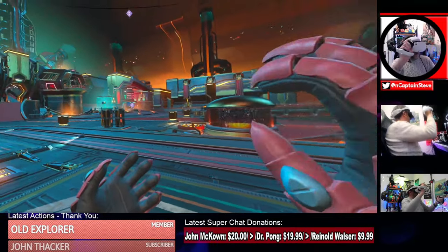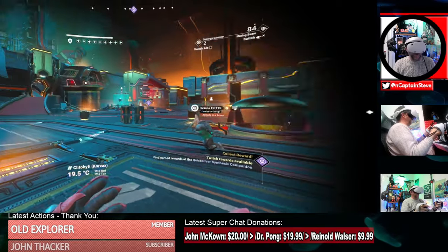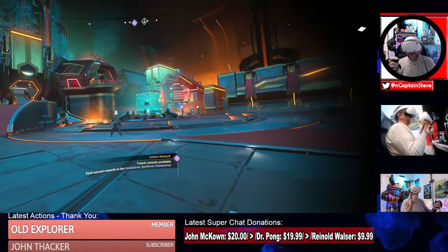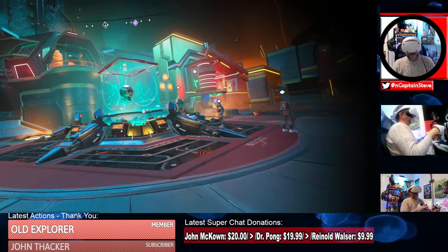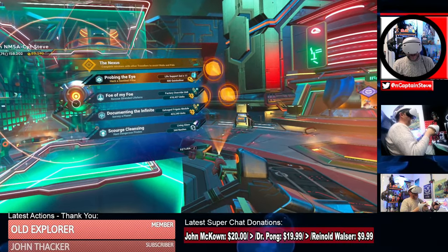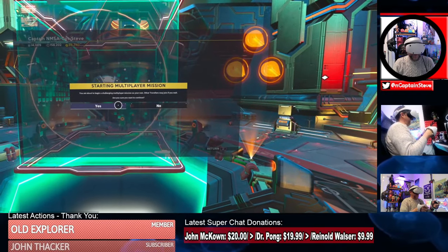Now I'm inside No Man's Sky, inside the Nexus, watching people's ships and people falling from the ceiling. I said I was going to do exploration, but before that I'm going to check the Nexus queue and see what missions are on offer. There's one to hack a sentinel pillar and take out sentinels — I think I dare do that! We're going to take on the sentinels, people, and I'm doing this on my own.